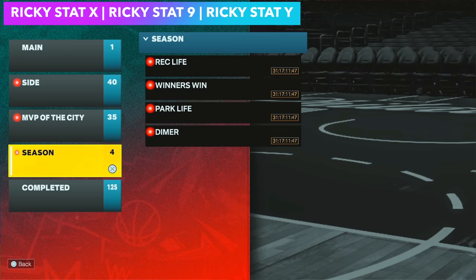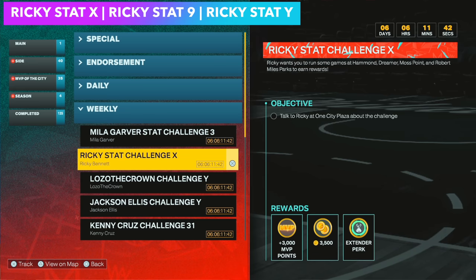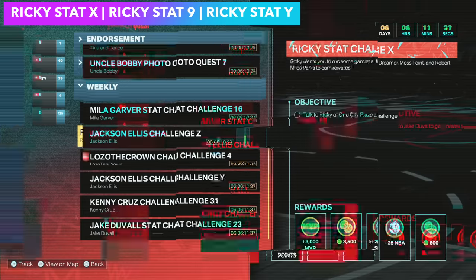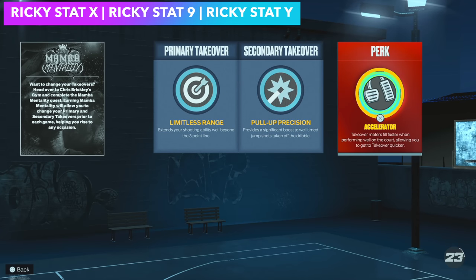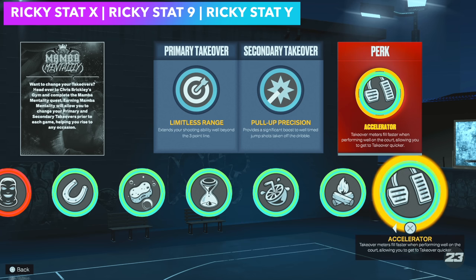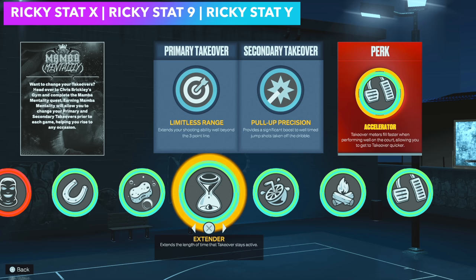Complete the whole MyCareer storyline, leave only one quest. You don't have to do the college flashbacks. You're going to get Ricky Stat Challenge X for the Extender, or Ricky Stat Challenge 9 which is just 2,500 VC, and then Ricky Stat Challenge Y which is the Accelerator perk. It's completely randomized — some people get Accelerator first. I got Extender first every single time on all five builds, then the next week Accelerator came.